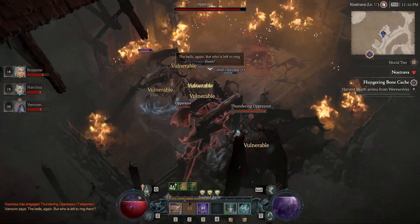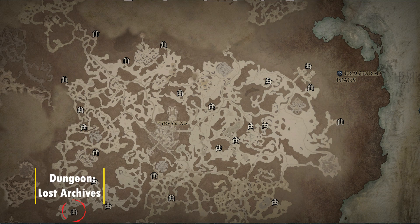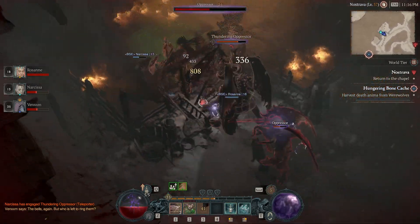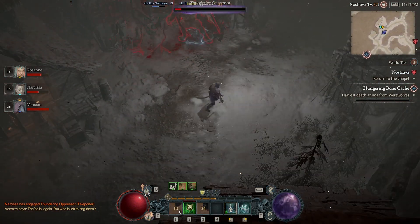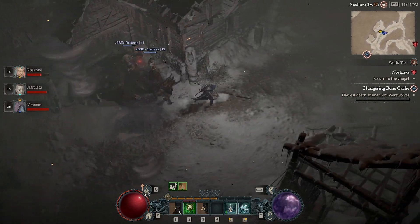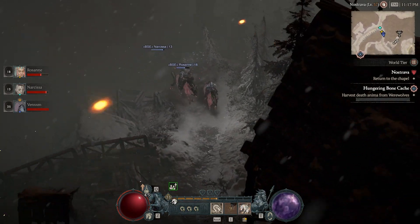The first dungeon is called Lost Archives, which gives the Aspect of the Protector. This dungeon can be found to the southwest of the Nevesque Waypoint. The Aspect of the Protector grants a barrier absorbing a certain amount of damage for 10 seconds whenever you damage an elite enemy, and it can only happen every 30 seconds. This is a defensive ability that can be placed on your helmet, chest armor, pants, an amulet, or your shield, and it can be used by all classes, so I definitely suggest picking it up.